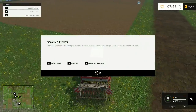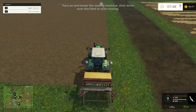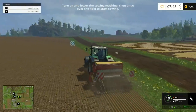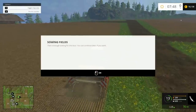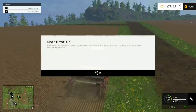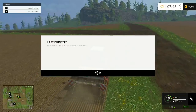Time to sow. Select the seed you want to use, turn on and lower the seeder, then drive over the field. That's pretty cool - I don't know if there'd be that much dirt flinging up, but pretty sweet. That's enough of the sowing tour, you can continue later. If you want to know more about general workflow, visit the tutorials in the main menu.